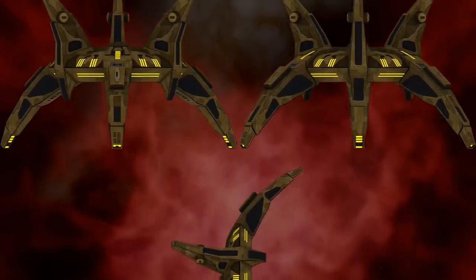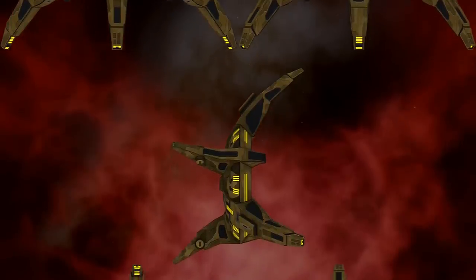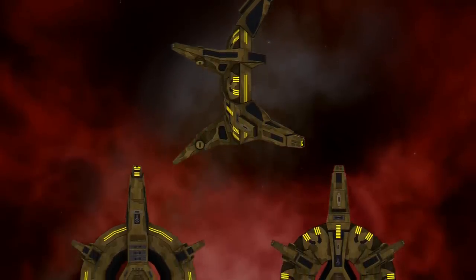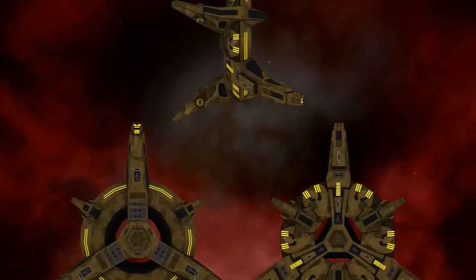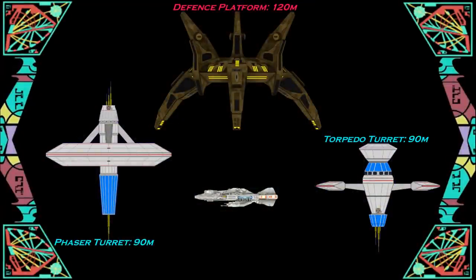We have Cardassian weapon platforms, which are a very different animal. They're much newer and have been enhanced by the Dominion. They make use of large, siege-caliber weapons — not firing regular Cardassian torpedoes, but plasma torpedoes and spiral wave lances. That's why they cut through enemy ships so easily. You can see on a scale chart that these are large platforms, the size of small starships. Per unit, they are more costly than an individual Federation turret, but probably cheaper than an entire battle cluster, which is realistically what a single Cardassian turret is doing.